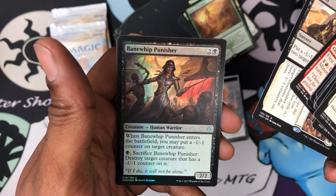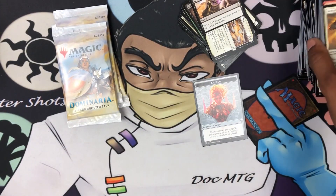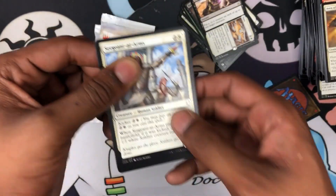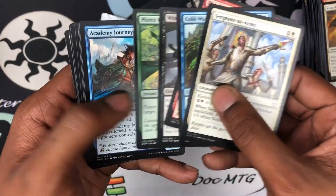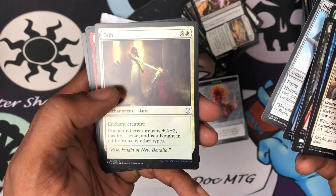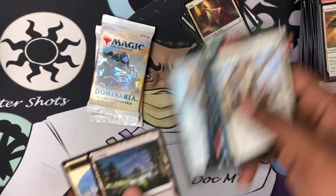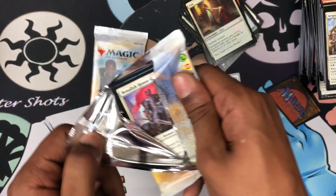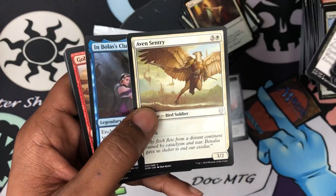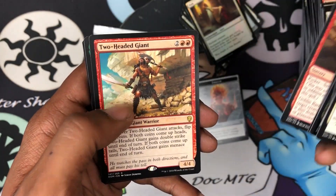We got a Grind to Dust and a foil Bone Whip Punisher — foils, just not the super nice shiny lottery foils. I guess our lottery for Dominaria is gonna be Karn or the Teferi. What are we getting for Dominaria? Wizard's Retort, Jhoira's Familiar, and we got a foil Squee the Immortal — love me my Squee! All right, Karn, come on — I need a happy ending here. Imboslec's Clutches... Goblin... and we got Two-Headed Giants.